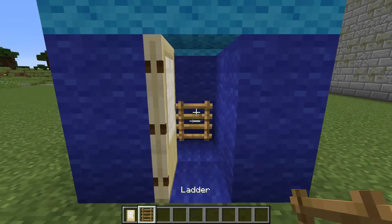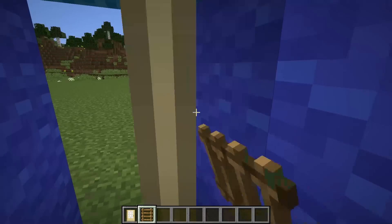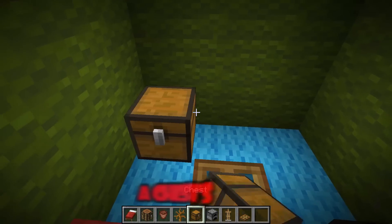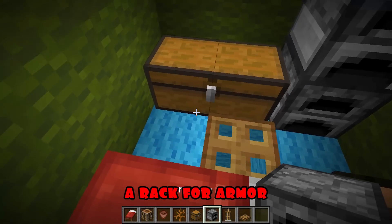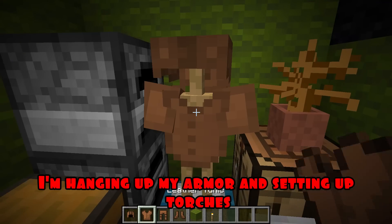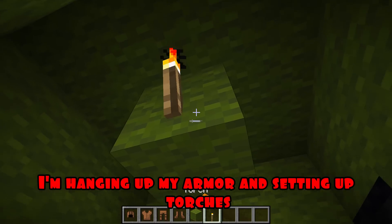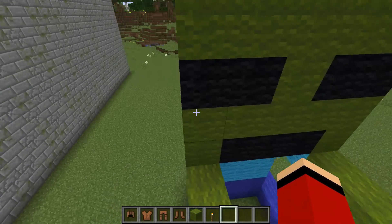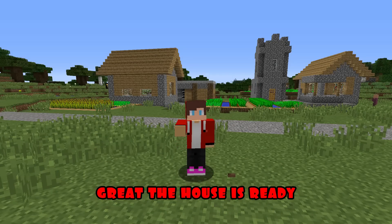Now I make an entrance. I put a door, a ladder, a hatch, a bed, a workbench. A chest, stoves, a rack for armor. I'm hanging up my armor and setting up torches. Great, the house is ready.